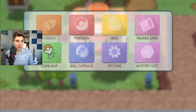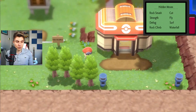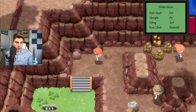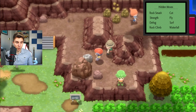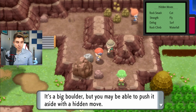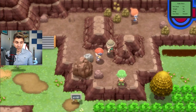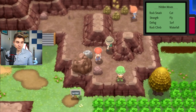You want to be starting off in Celestic Town, which is here on the map. You can see where we are, and you want to make your way west out to Route 211. Once you're here, make your way through this path and you want to come to this area where there is a boulder. This is important because we're going to be using this boulder for this technique. That's the first step.